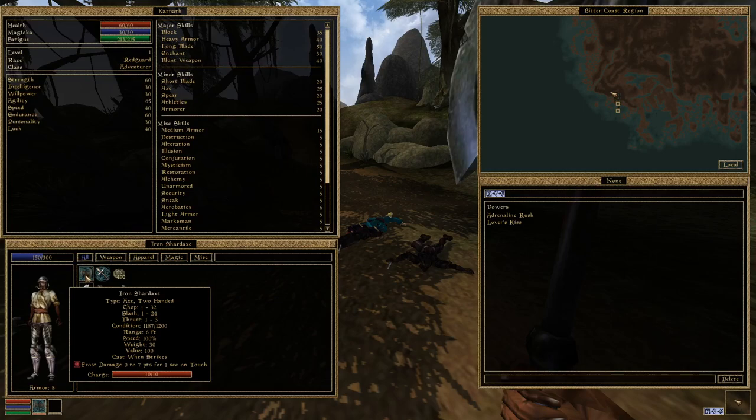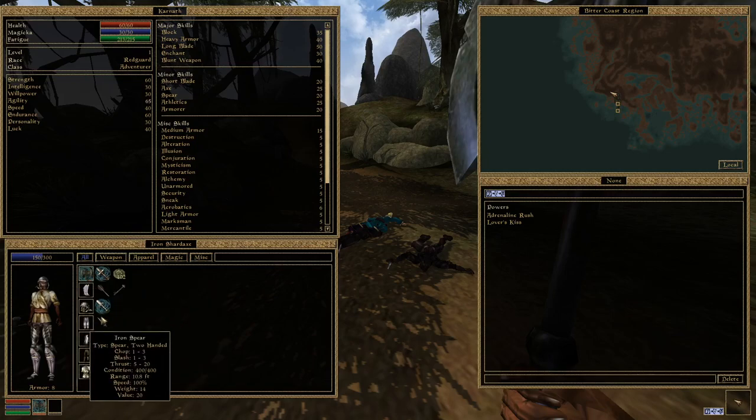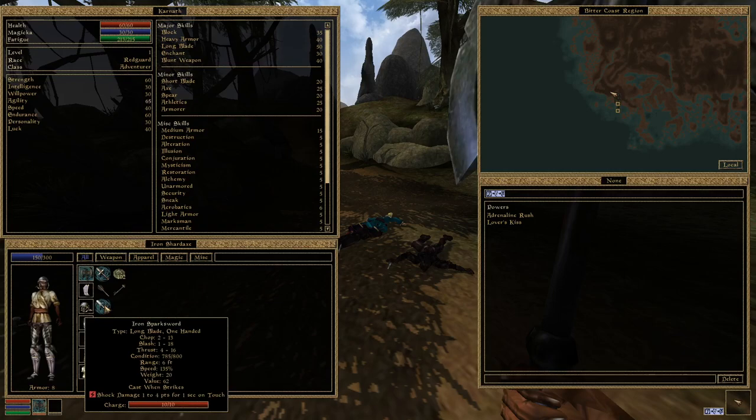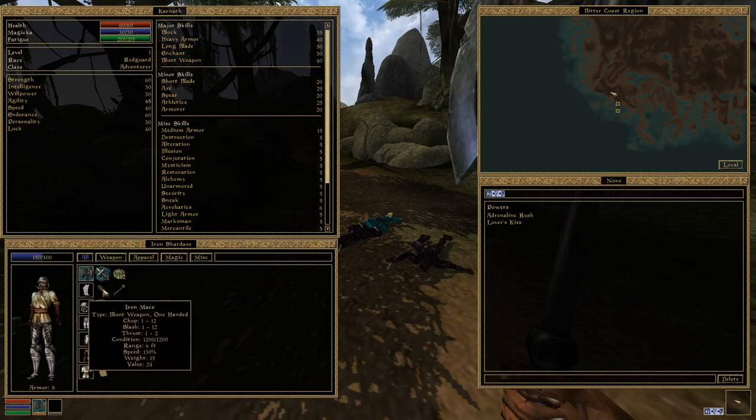It does state the attack speed in the item info. You see this weapon is speed 100%, whereas if you go to the dagger it's speed 200%, the long sword is speed 135%, spear is speed 100%, and 130 for the iron mace.